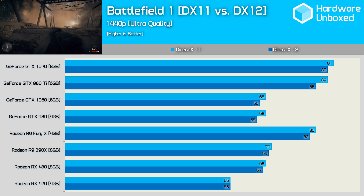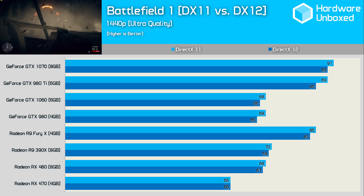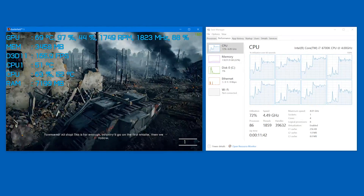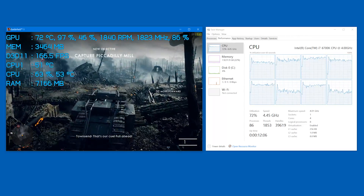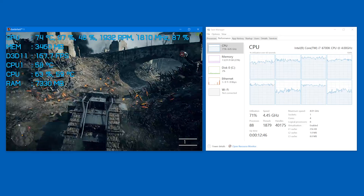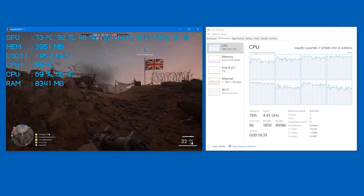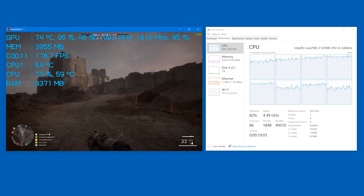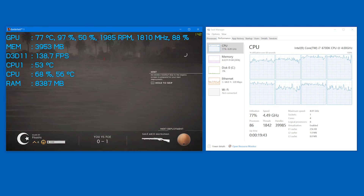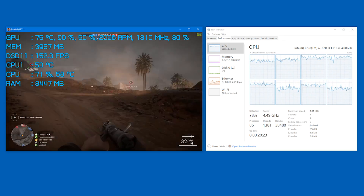This is pretty much the same issue we've seen in other titles designed initially for DX11 and then basically ported to DX12. CPU utilization sat at around 70–80% in both the single-player and multiplayer portions of the game. Keep in mind those results are based on a Core i7 6700K clocked at 4.5GHz, so needless to say the game requires some serious processing power. That said, the game only ran a few frames slower on the 6600K at the same clock speed. My Core i3 6100 system also played very well and pushed well over 60 FPS at all times when gaming at 1080p with a GTX 1080.